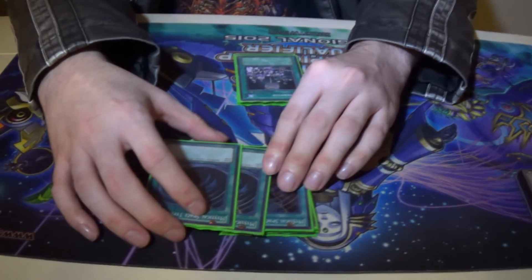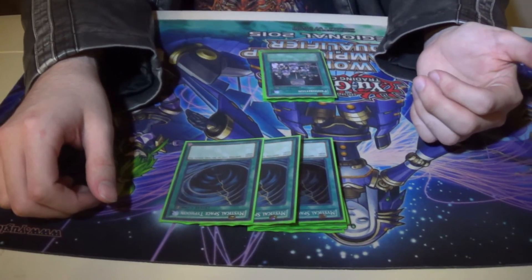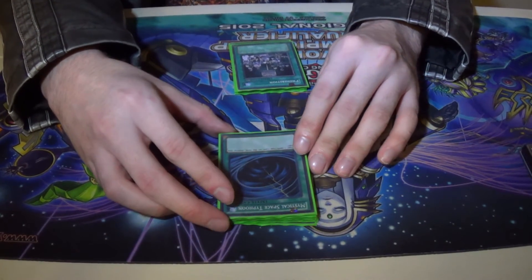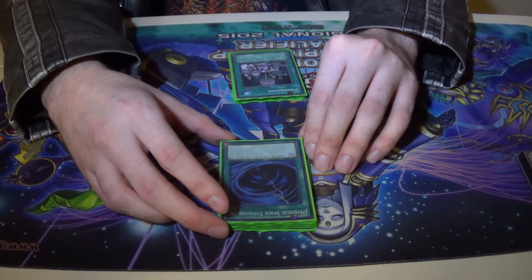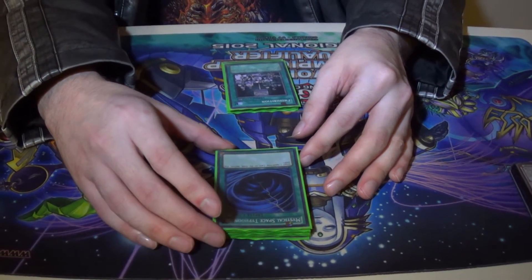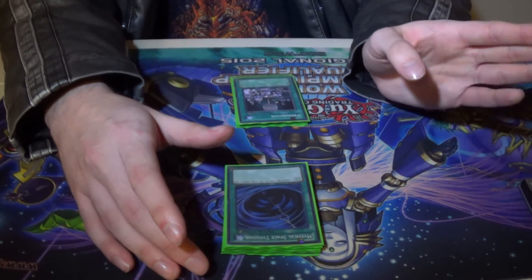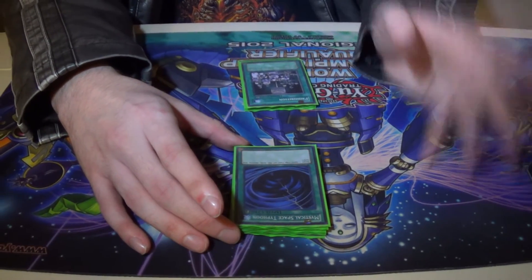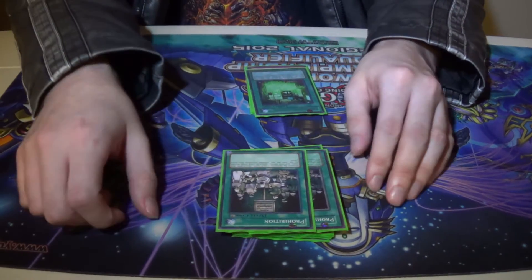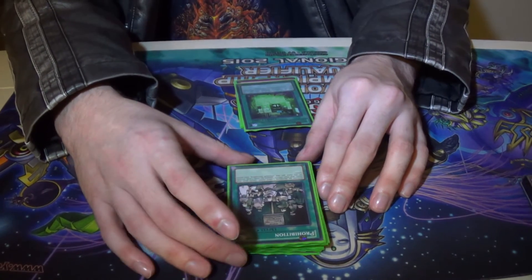Three copies of Mystical Space Typhoon, because this deck runs Delta, and Delta is an MST that negates. But sometimes it's better to have MST and not need it than to need MST and not have it. Especially when your opponent flips Light-Imprisoning Mirror, which makes this deck stop completely — everything in this deck is Light, except for Card Car D and Thunderbird. Two copies of Prohibition, because it's a deck that says no — let's make it say no a little further. You declare a card name, they can't use it.